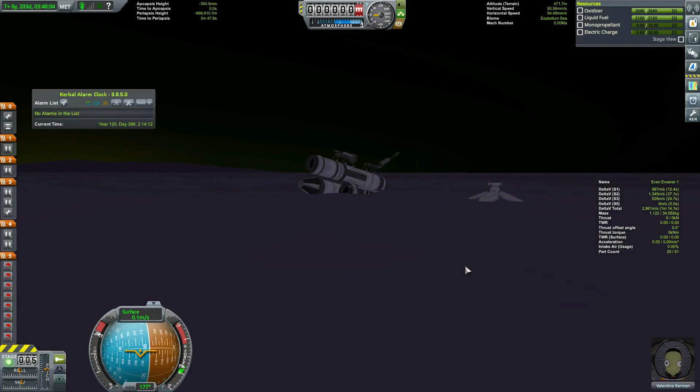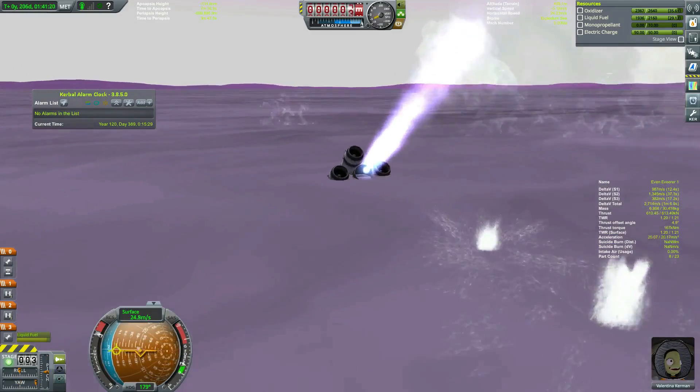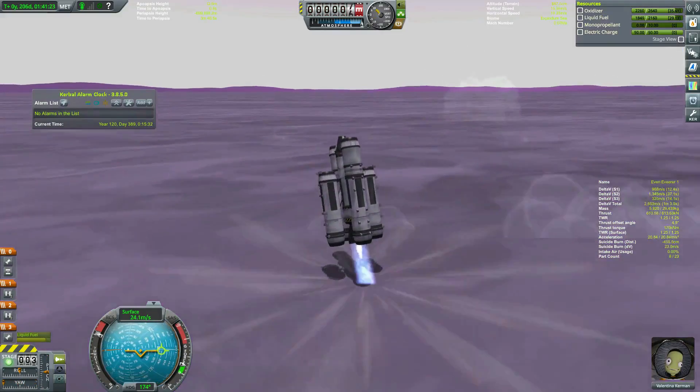The air brakes do their best Mary Poppins impression, and then we splash down into the Explodium Sea. With a name like Explodium, we just have to try igniting our engines, don't we? We can't aim up, so I aim down, then up, and we're airborne.